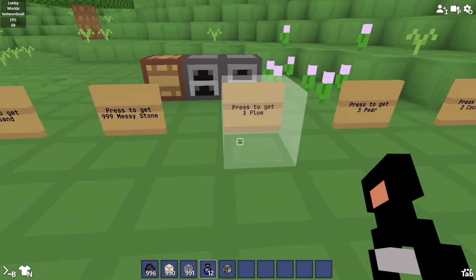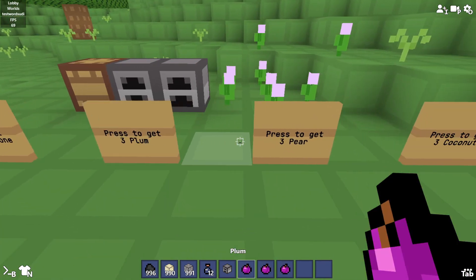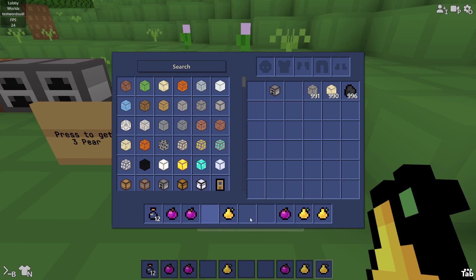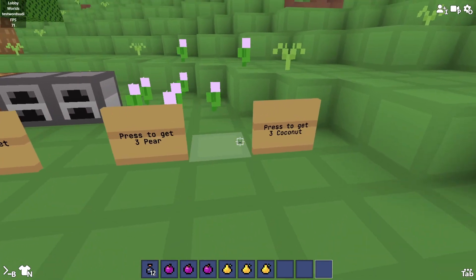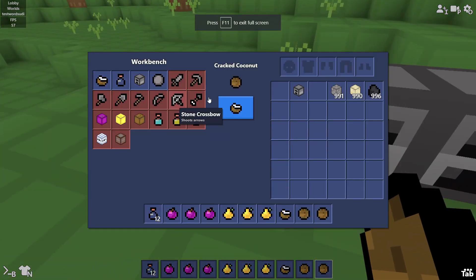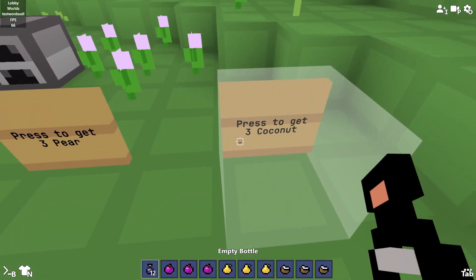After that, ignore the messy stone — you don't really need it. Get some plum, some pears, and some coconuts. Keep the empty bottles. You also need to crack the coconuts using stone, so having cracked coconuts ready is better.